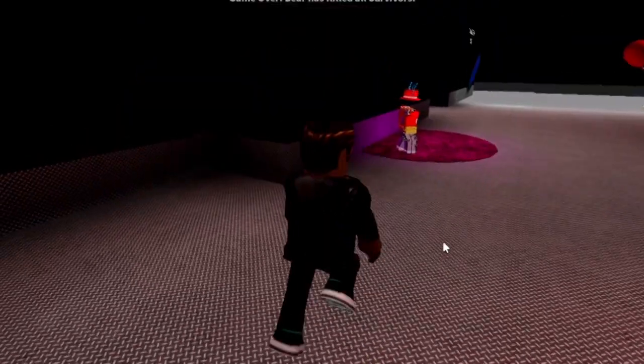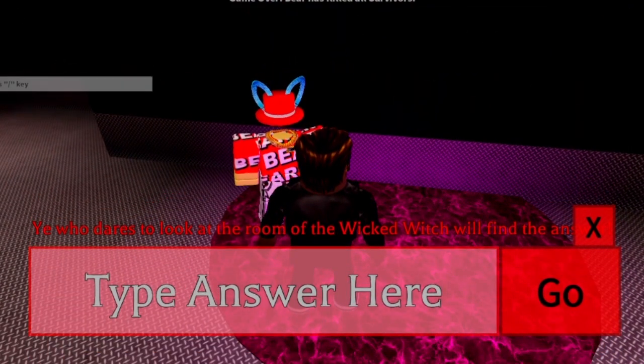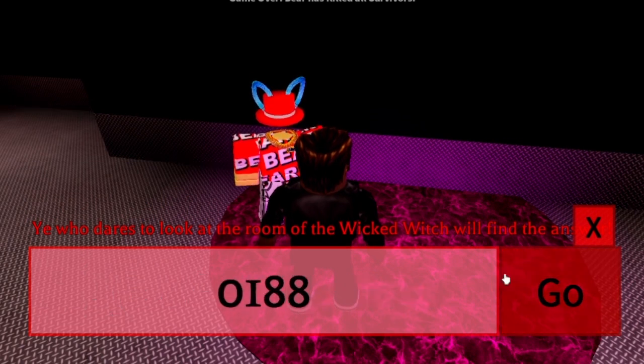Once you're here, you can see the achievement. Whatever the code was — zero one eight eight — you want to type in that code, zero one eight eight.